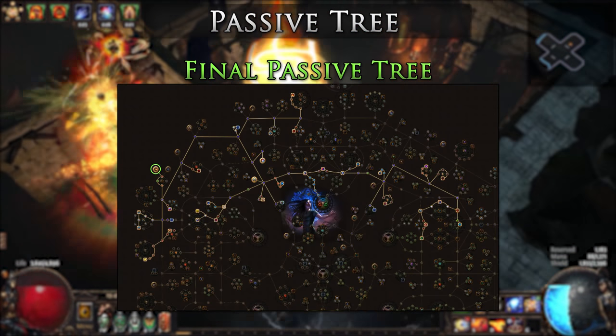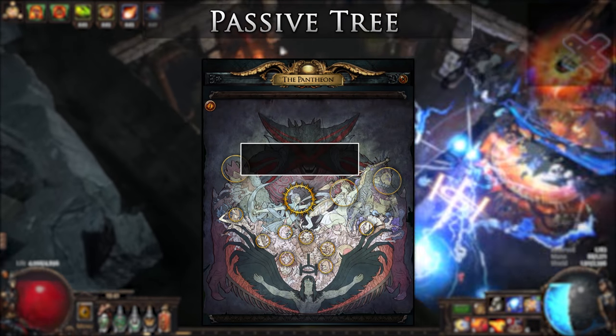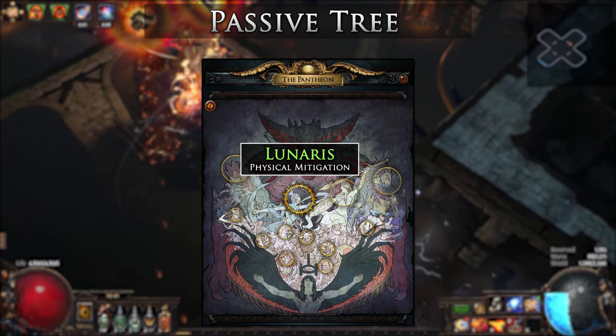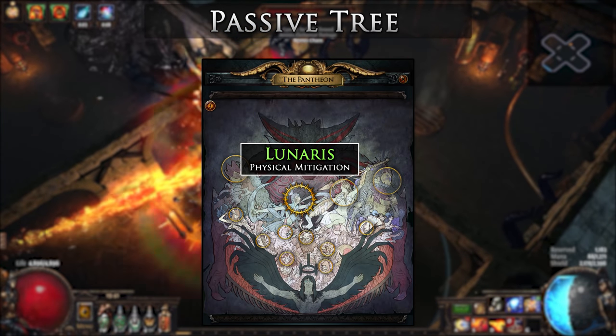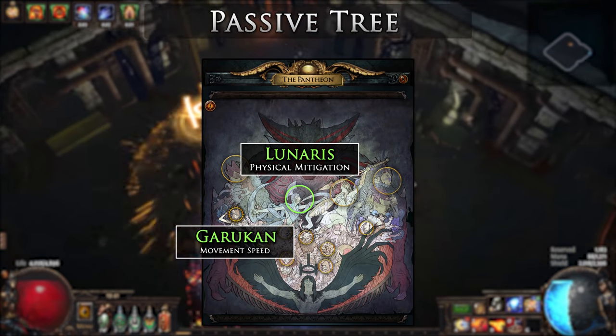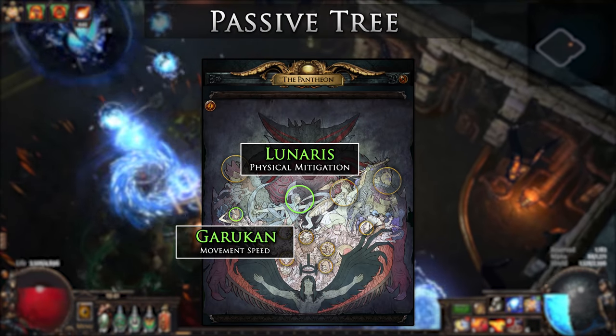For bandits you will want to kill all of them. For pantheons, I chose Soul of Lunaris for the major for extra movement speed, some physical reduction, and avoidances while mapping. The Brine King is best for endgame content though to avoid chain stuns. For the minor pantheon, you will want Soul of Garukhan for more movement speed and avoidance. However, you could choose any of these ultimately depending on the situation.